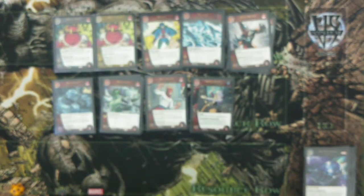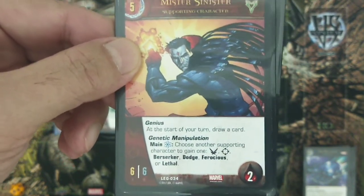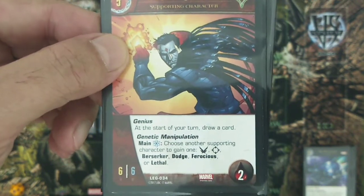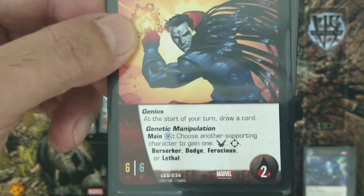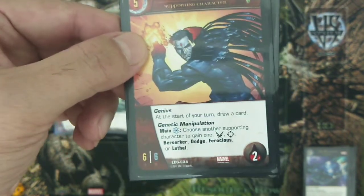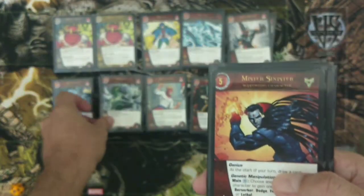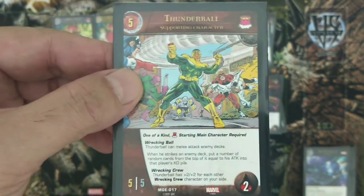The main supporting character of the deck is Mister Sinister from the Super Villains team. He is a five-cost, six attack, six defense character with three health. He has Genius — at the start of your turn you draw a card — and Genetic Manipulation: during the main phase, pay any blue power symbol and choose another supporting character to gain flight, range, berserker, dodge, ferocious, or lethal. Normally you put Dodge on Whirlwind so he cannot be struck in melee combat and cannot be attacked by any range attacker, making him nearly invulnerable to protect Baron Zemo.